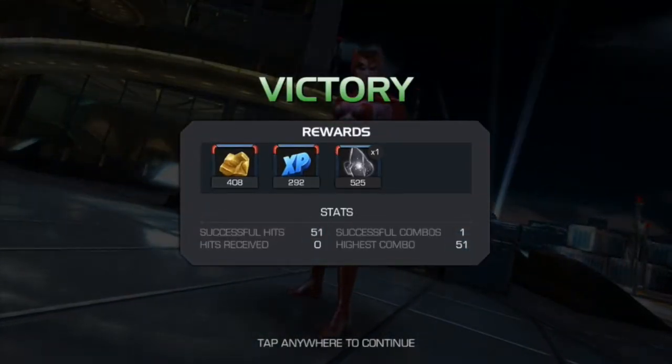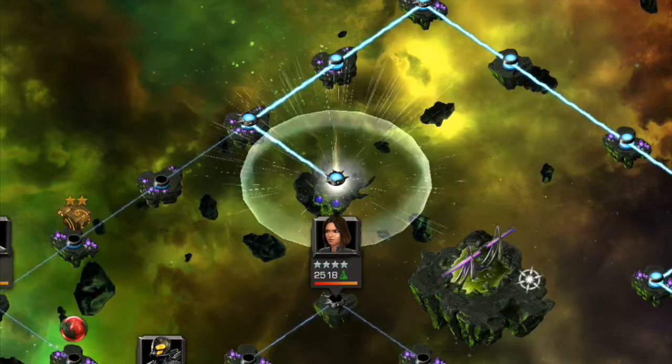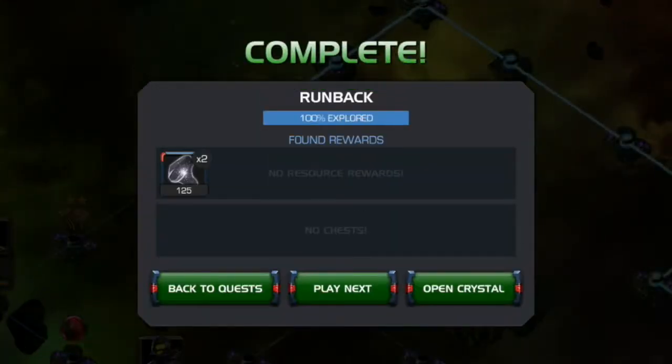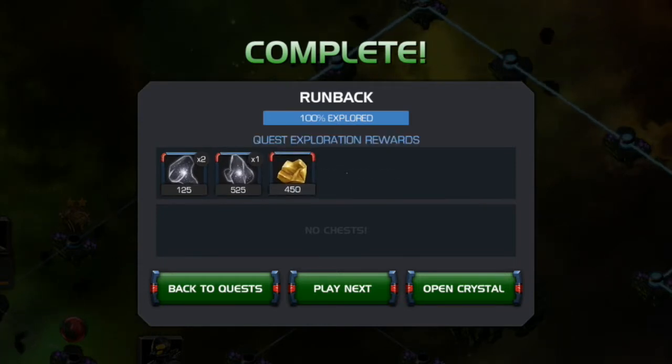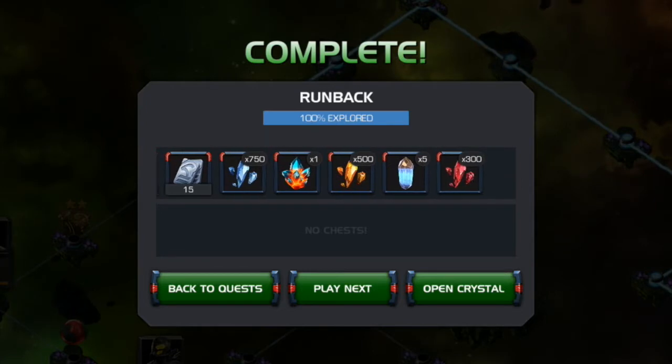Always try to bait his SP1 — it is much easier to avoid than his SP2. But if you do take him to SP2, like I do in this video, it is still possible to evade. Just make sure there is plenty of space between your champion and him when the animation starts. SP3 will probably kill you, so try to avoid that at all costs.